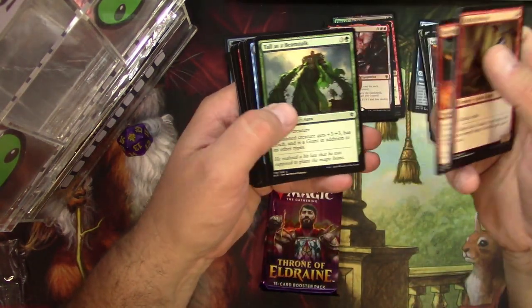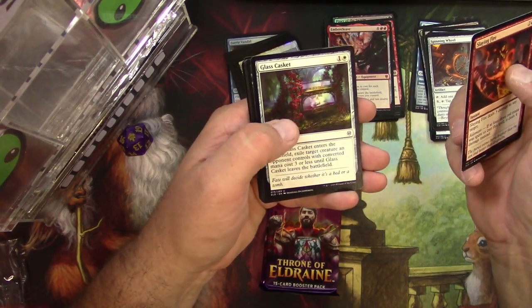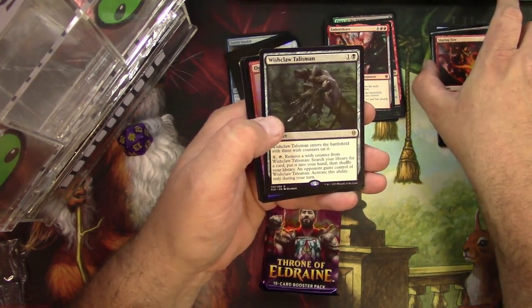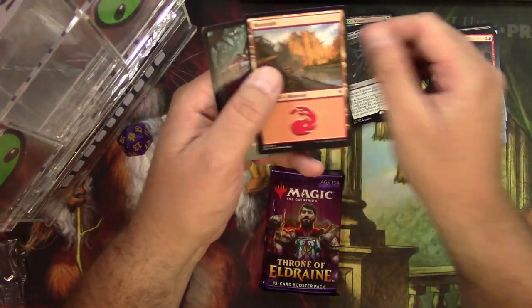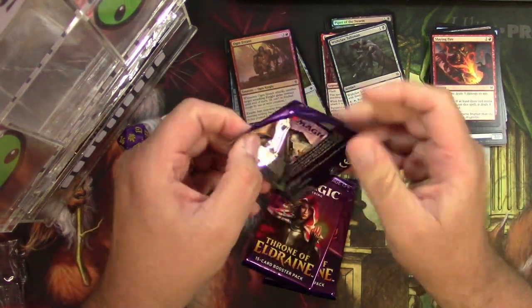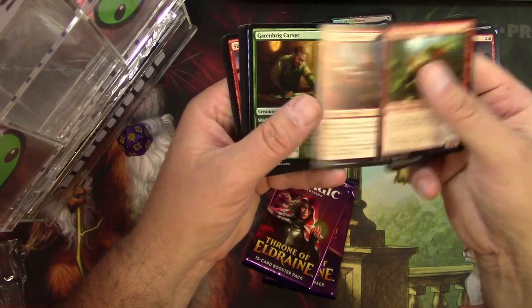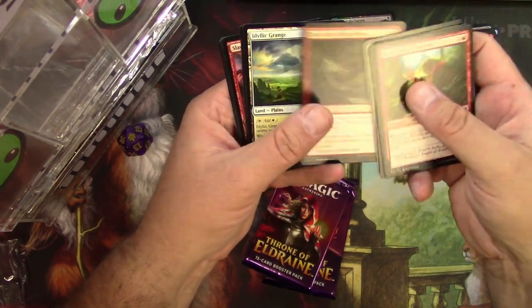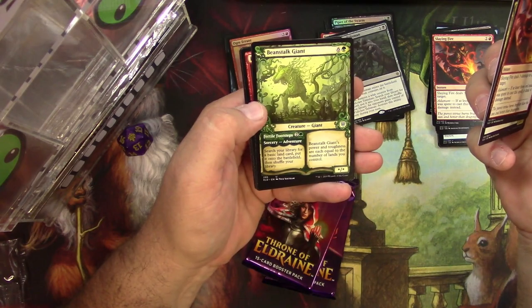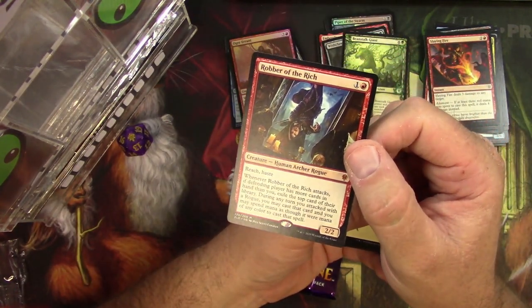The Raging Redcap — not just a regular Redcap, he's raging. Pack contents: Slaying Fire, Glass Casket, Cauldron Familiar right out of the oven, and a Wishclaw Talisman — that's a cool one too. Ogre Errant in foil. Next pack: Banterous Pallet, Seven Dwarves — get all seven of them! Slaying Fire again, Savvy Hunter, Beanstalk Giant with alternate border, and a Robber of the Rich. A couple of mythics in this bundle right here!